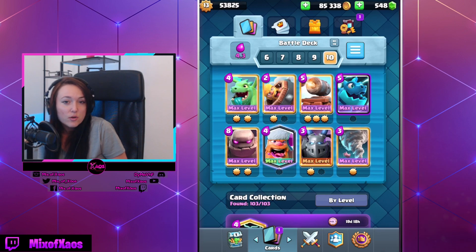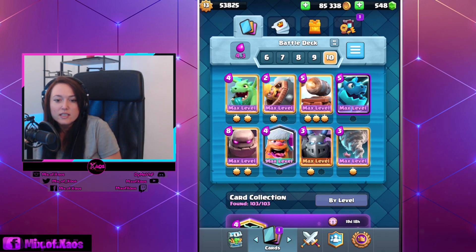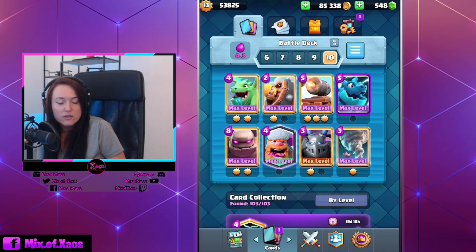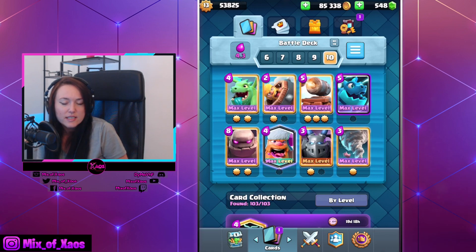If your opponent has a hog deck, wait until your opponent pushes the hog first, and then after his push, play golem in the back and activate the king's tower with tornados. If your opponent is playing log bait decks, you need that tornado to activate the king's tower as well. Always try to keep the electro dragon on defense, but if your opponent has an inferno tower or tesla, you need to build a big monster push with the golem and electro dragon.